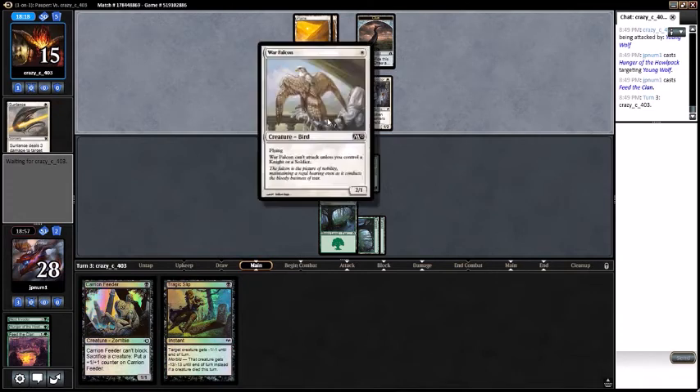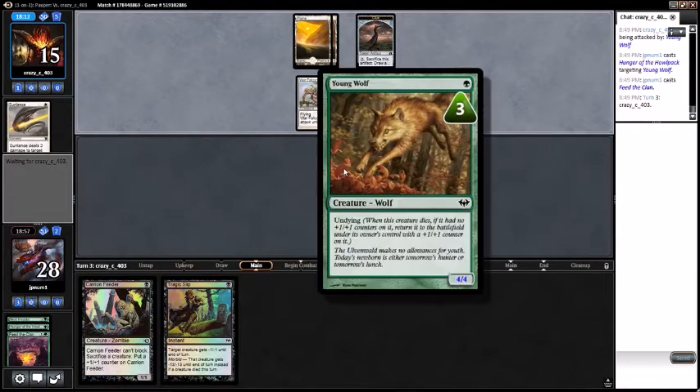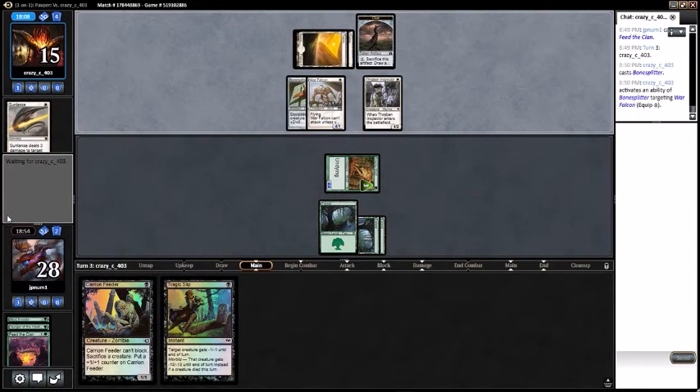Drawing a black mana would be very good so we can blow up the War Falcon. I actually don't know if they can kill the Young Wolf now — they'd have to double Sunlance it or Javelin Ears it. You can have a Bone Splitter — quick to the War Falcon, come try to race me.